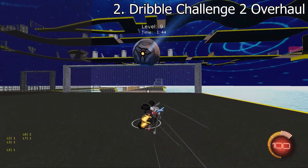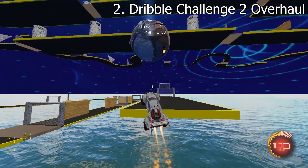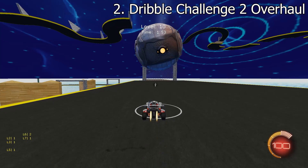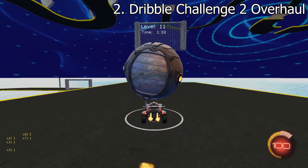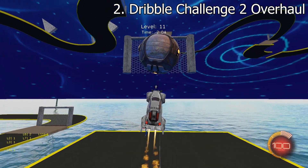If you're struggling to dribble, it gives you a way to see your improvement. If you couldn't get past level 4 yesterday, well two days later you're on level 10 and you know for a fact that you've improved. Not only does this map train dribbling, but once you get good you can start air dribbling and flicking to hit the goals earlier and make even faster times than your previous personal best.